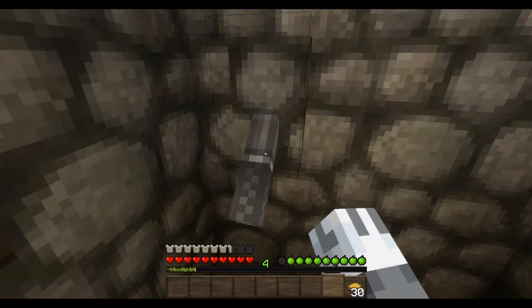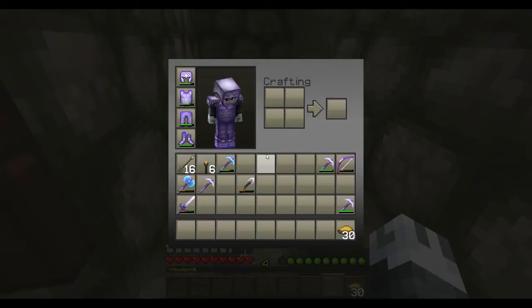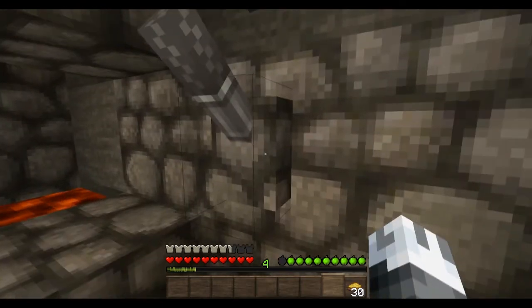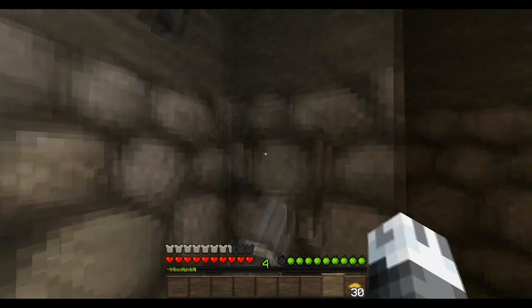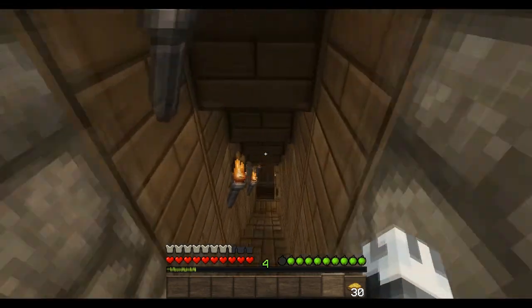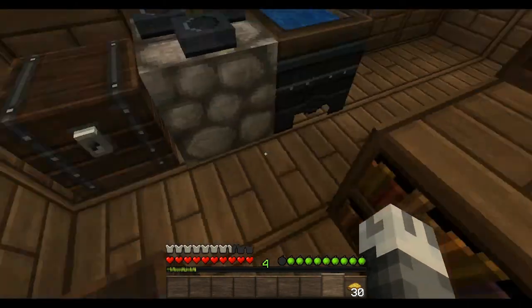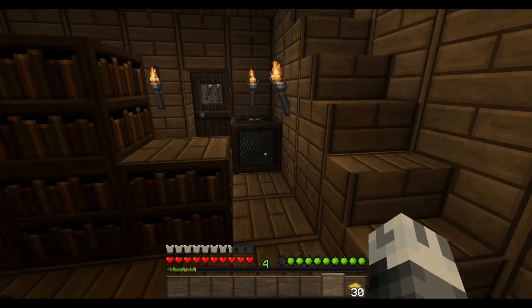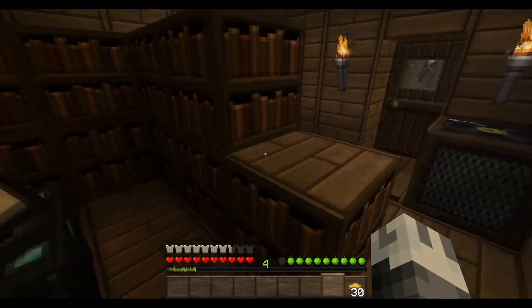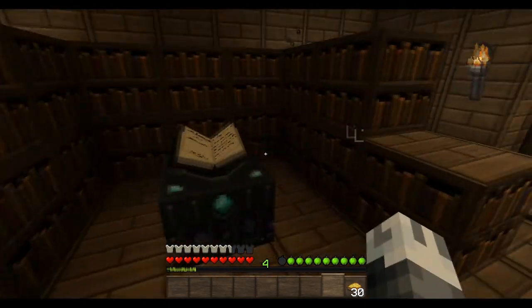I made a very simple garbage disposal — just throw your stuff in it and it'll disappear. I don't have anything to throw away right now though. I also made an enchanting room down here with potion-making stuff and a jukebox — record player? And an enchantment table and some bookshelves.